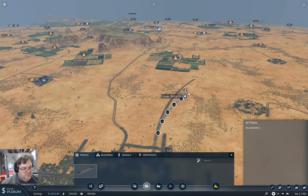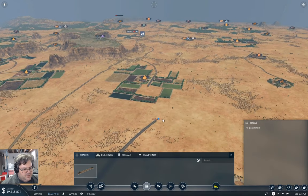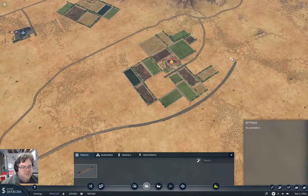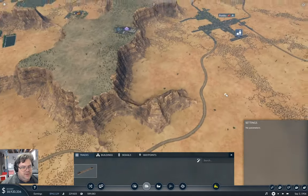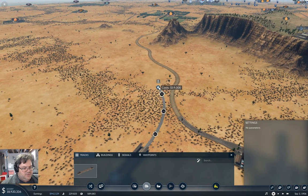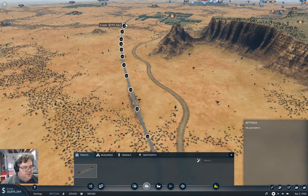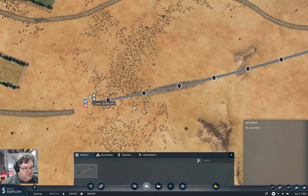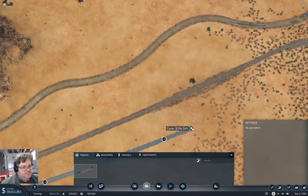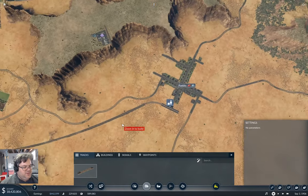We can come around this way and then this way — yes, that goes around the farm and then over here, we come around this way. Good, and then we need a connection. Get close enough so you can see what you're doing — there we go, that's a connection. Good, so that's a track up to there.